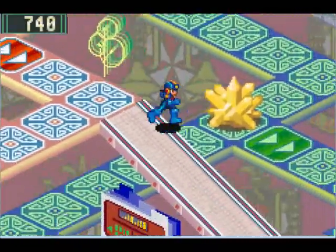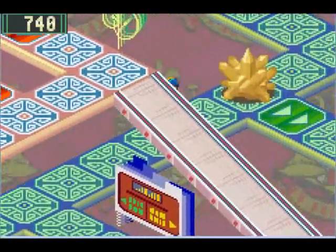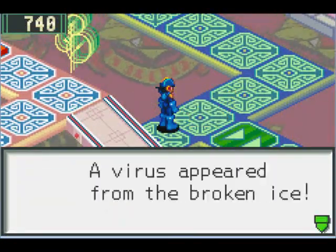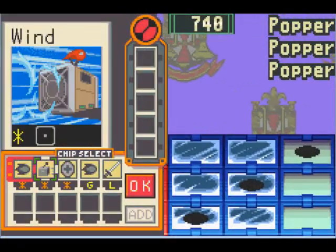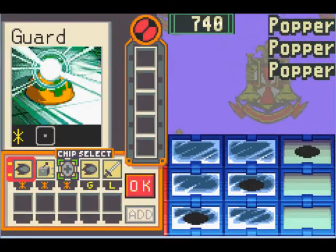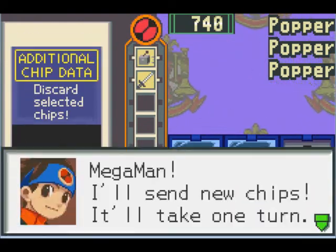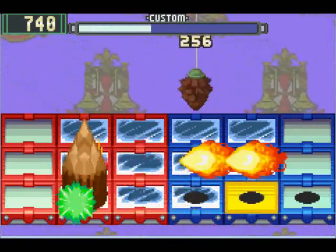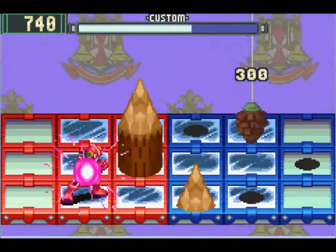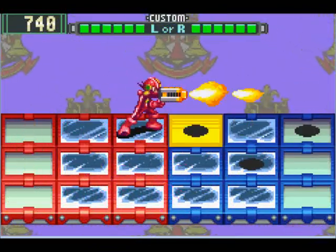Whoops, I just skipped right over that Mystery Data, didn't I? Let's break this and see what's back there. Oh look — Poppers! That's pretty sweet. Poppers are wood elemental, meaning they're weak to heat. Yeah, wood is weak to heat.